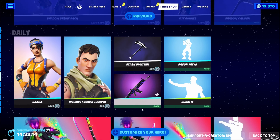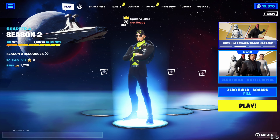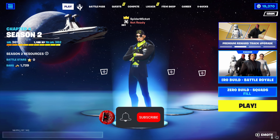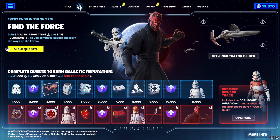And I think that's it for this item shop update. We've also got a new tab here. Event ends in 21 days, 3 hours and 31 minutes - Find the Force. Gain galactic reputation and Sith holocrons as you complete quests and learn the ways of the Force. You need a thousand reputation.